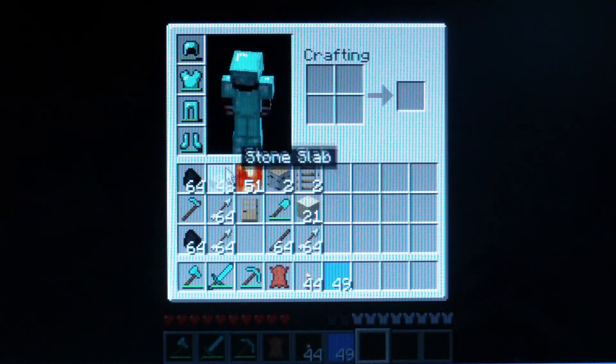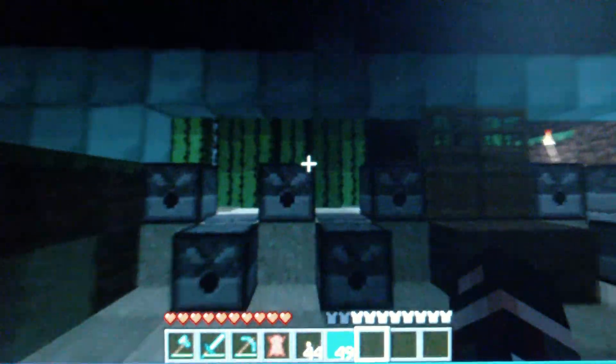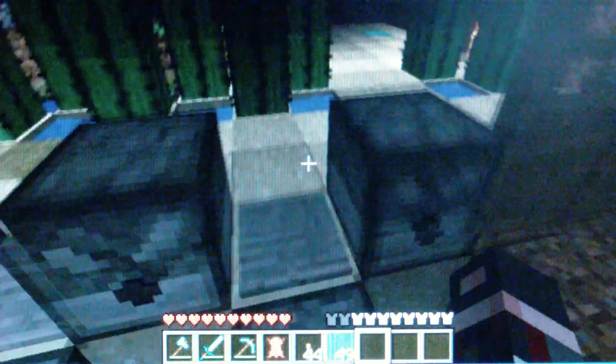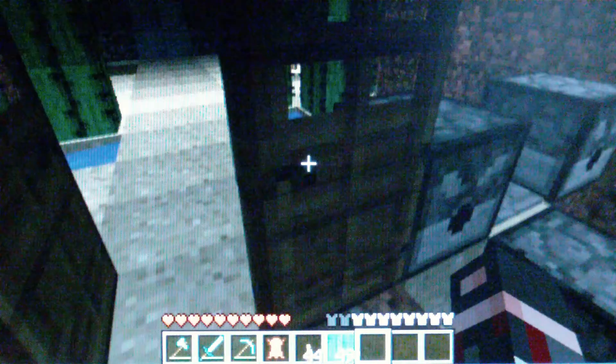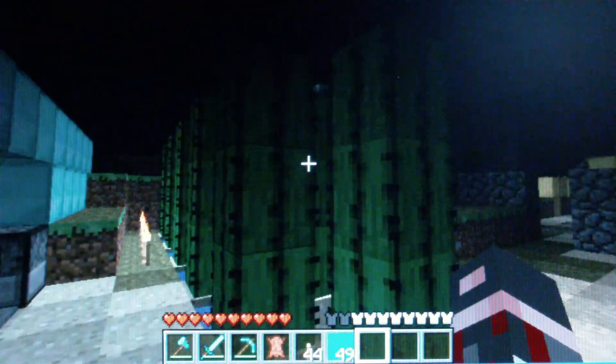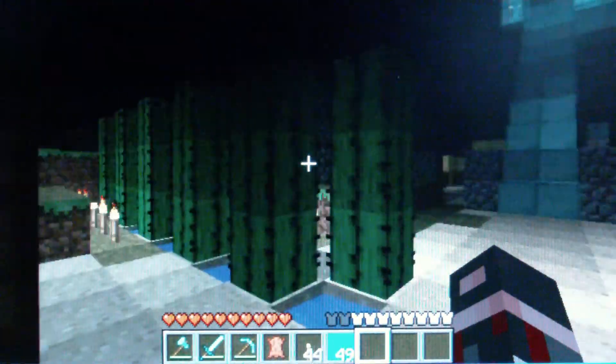By the way, my friend Fabian Vargas says hi. Here are dispensers that shoot, just for protection if zombies come, but I don't have them on yet. And here is my cactus fence.